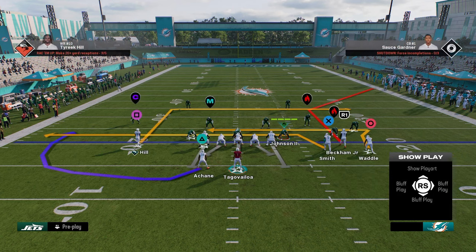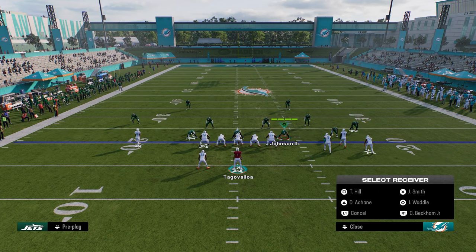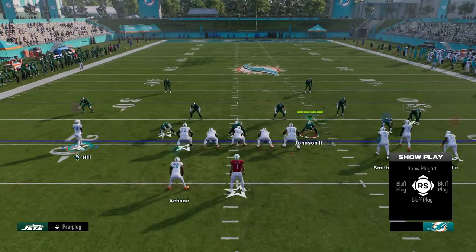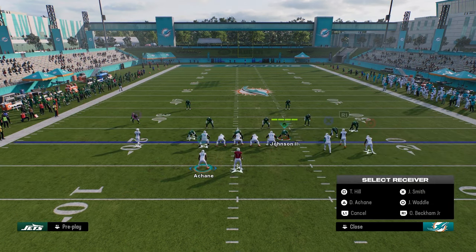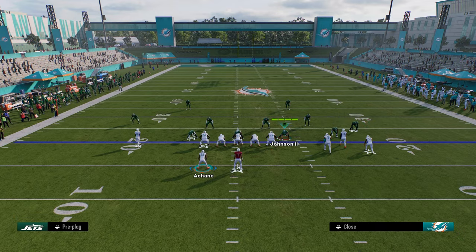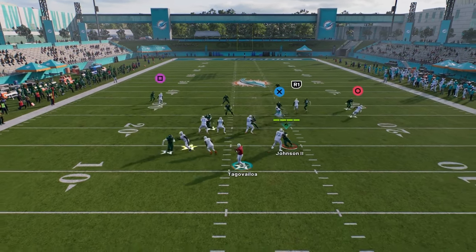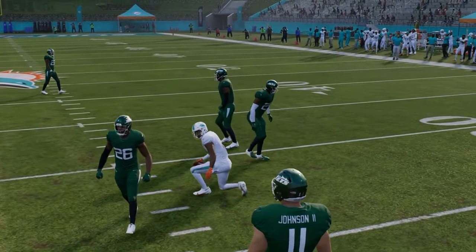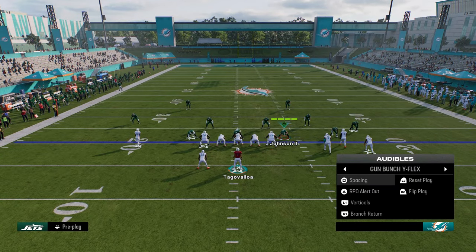You also have this play branch return, which is basically smash return. We can take Tyreek and put him on a streak. What I like about this formation is it's basically bunch strong nasty but it's a wider version. The running back is on the left side, so you can run an old school smash return type setup. That return route does a really good job against man early in the year — you always want to find good man-beating plays.